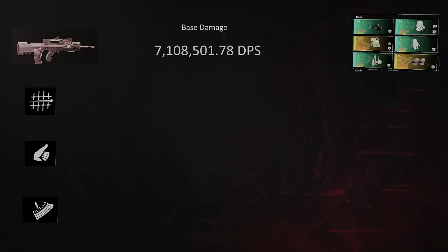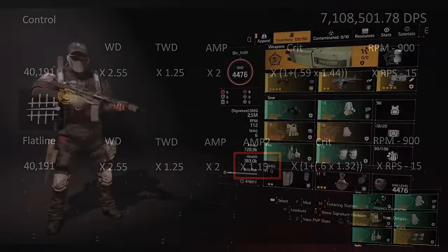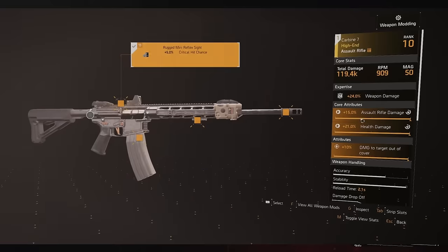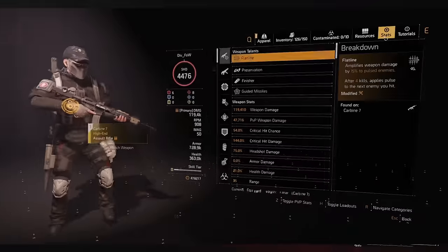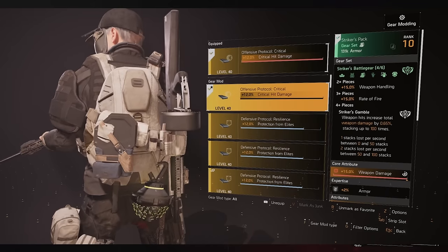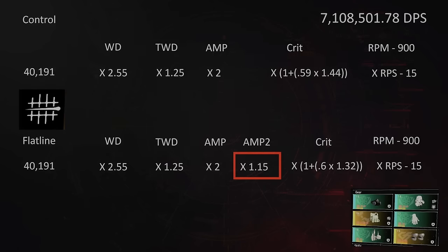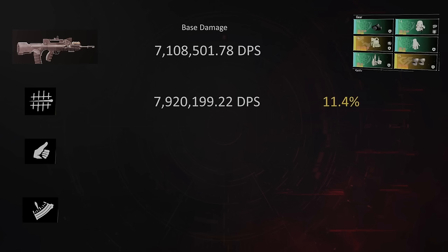Flatline is an amplified damage talent, so this is how the majority of people will calculate it: 40,191 times 2.55 for weapon damage, times 1.25 for Obliterate, times 2 for Strikers, then times 1.15 for Flatline. A lot of people forget to remove 5% crit chance from the weapon required for 100% uptime on the linked laser pointer. Instead of 54% crit chance and 144% crit damage, a better configuration is 60% crit chance and 132% crit hit damage. Times 15 rounds per second gives us 7.9 million — not 15% but an 11.4% increase using traditional methodology.